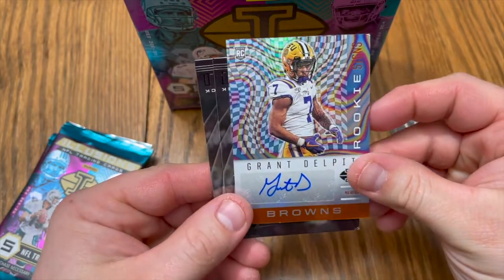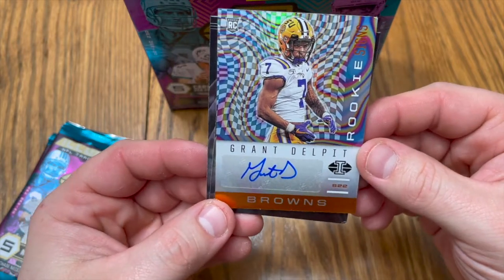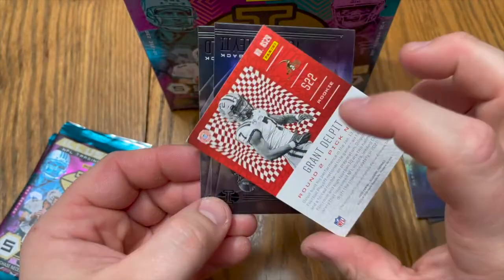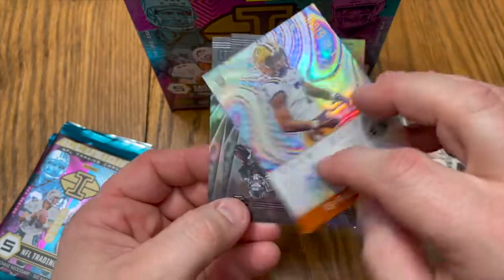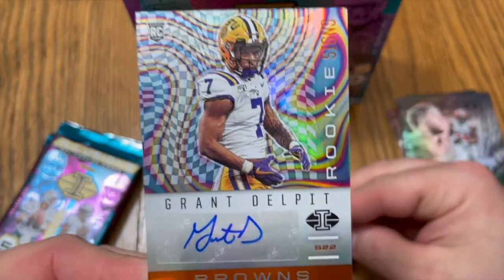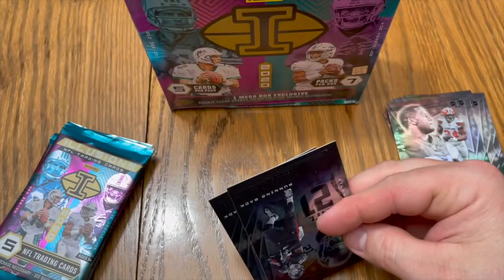And that is our sign — Grant Delpit, rookie sign, from LSU to the Browns. I like it. Hey man, anybody coming from LSU's gotta be good, right? Very nice, I'll sleeve him up.